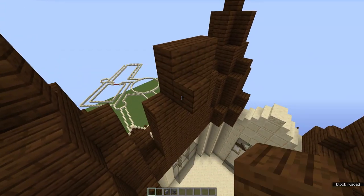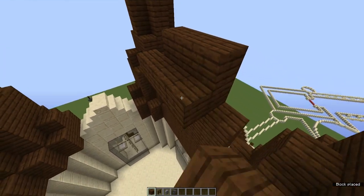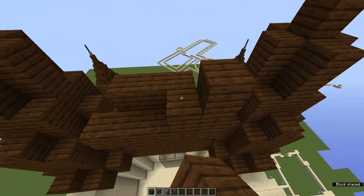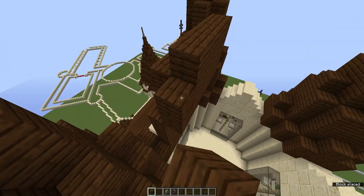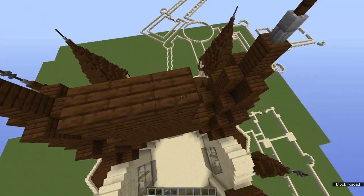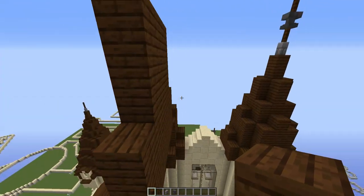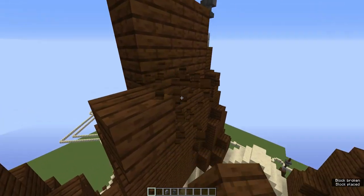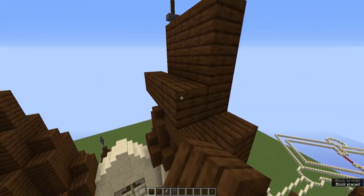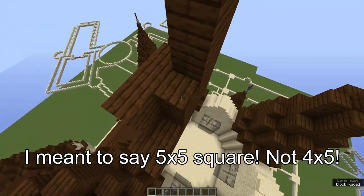And then in this area behind, you are going to build a 3x5 area — 1, 2, 3, 4, 5 — and then 2 more blocks up to create this 3x3 rectangle. And on top, we are going to build a 3x3 square, just like so. And then behind this, we will build a 4x5 square — 1, 2, 3, 4, 5 — and then 5 blocks up, just like this.